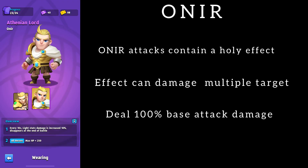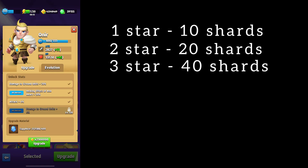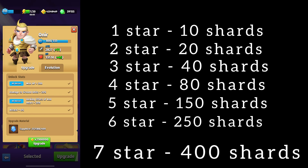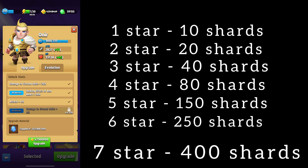Anir is one of those heroes that is easier to assemble and opens up new horizons for you. Perhaps someone does not remember how many fragments it takes to max this hero — I'll remind you. One star is 10 shards, second star is 20 shards, three stars is 40 fragments, four stars is 80 shards, five stars is 150 shards, six stars is 250 shards, and the last one — seven star — you will need 400 shards. In total you will need to collect around 950 fragments for full pumping.